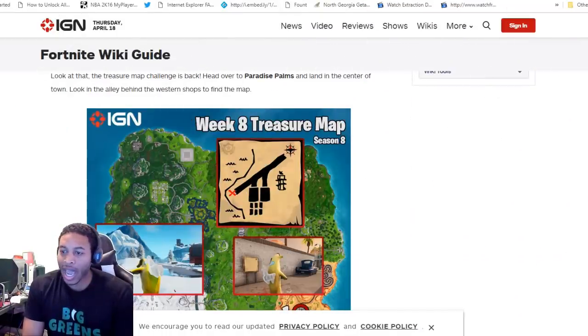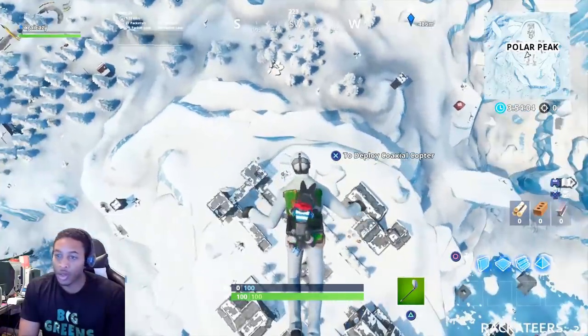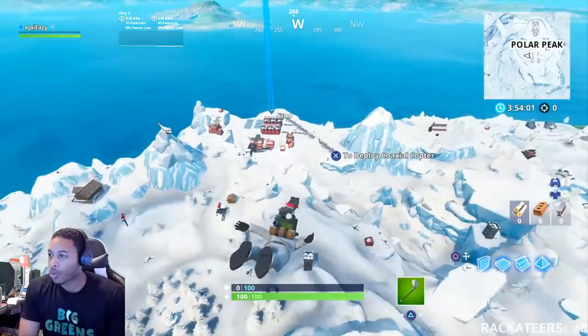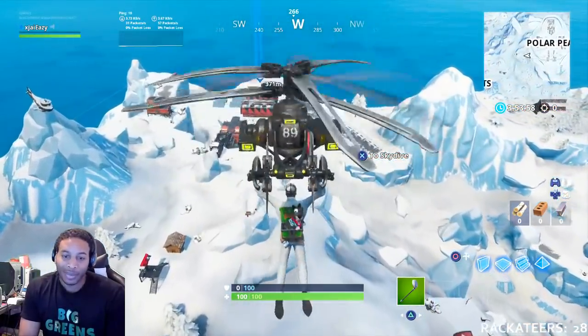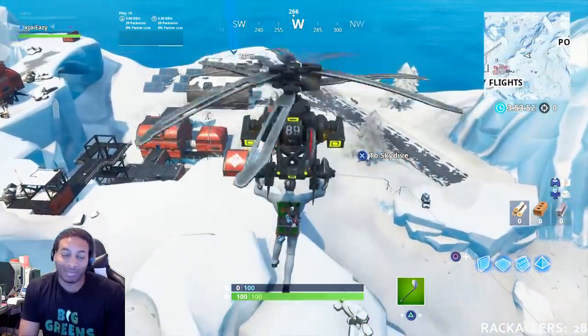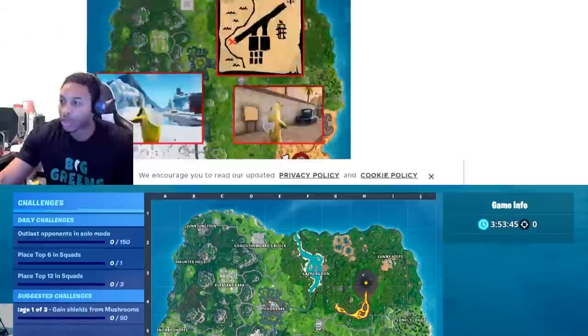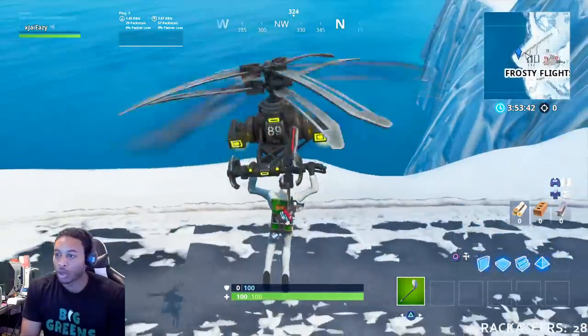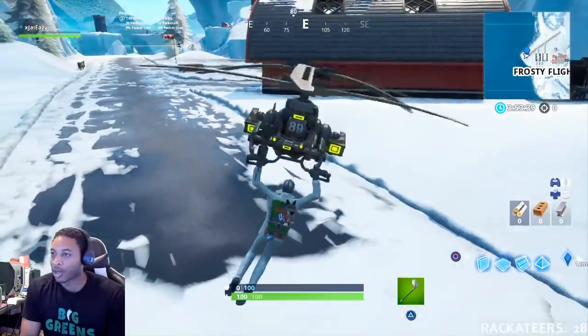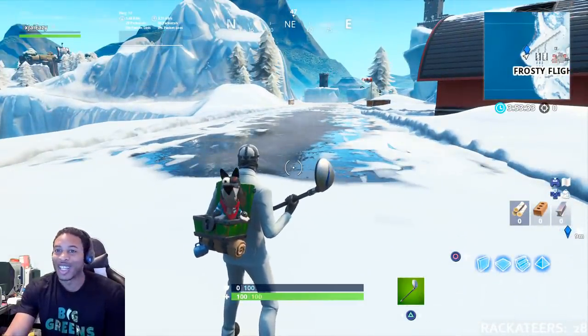Looking at this, this is where the map is going to lead you — I think it's fairly obvious where that is. You see where it is on our map? It almost looks like a seesaw or something, but it's just the edge of Frosty Flights. See how it looks on here? All you've got to do is taxi in and go to the edge of the runway at Frosty Flights right here, and you will get yourself your Battle Star reward.